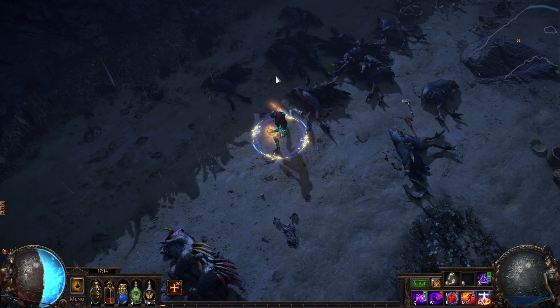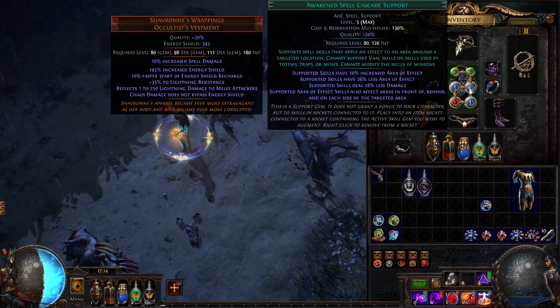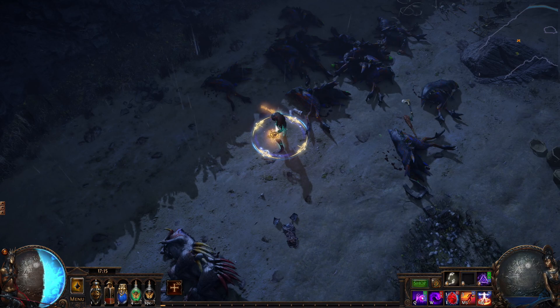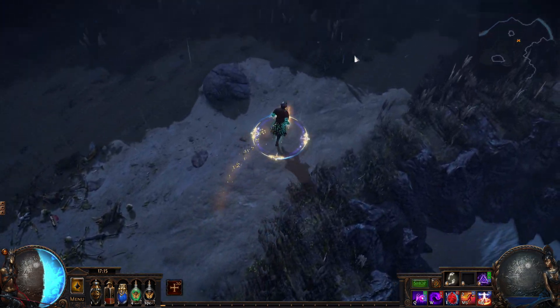With one cast you cover almost 80% of the screen. From the description of Spell Cascade: supported area effect skills also affect the area in front of, behind, and on each side of the targeted area. So one cast of Bane is effectively five Banes. It makes clearing maps extremely easy.